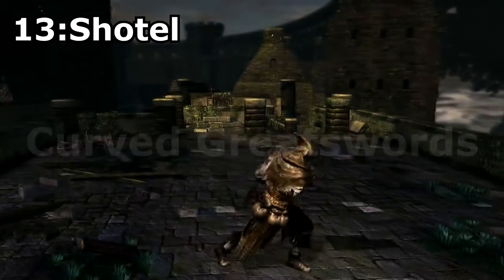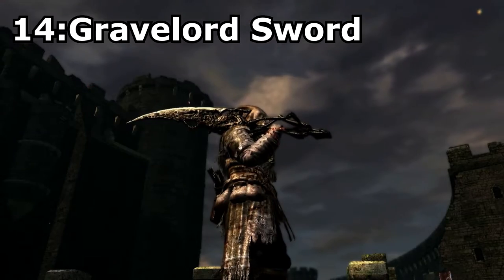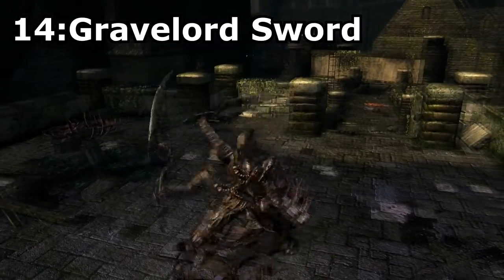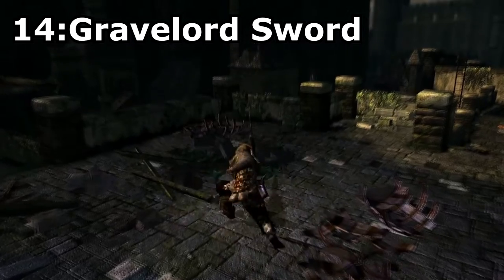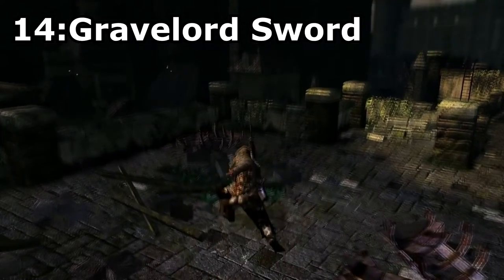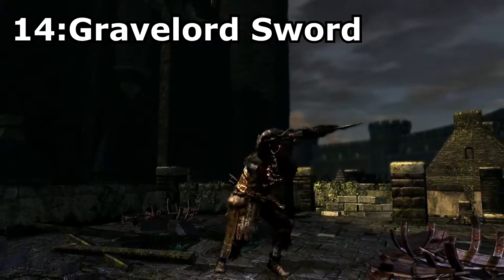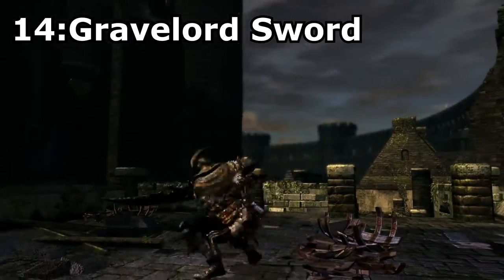The final sword category is Curved Greatswords, but I could only find one that I particularly liked, and that would be the Gravelord Sword. This sword is acquired from joining the Gravelord Covenant and is on this list because it has a really cool model very similar to Nito's weapon, and also has some pretty unique abilities. This weapon can cause toxic on your opponent, which makes it pretty strong in PvP, as toxic deals a lot of damage very quickly. This weapon doesn't have great scaling, but it still does pretty good base damage, making it strong regardless.